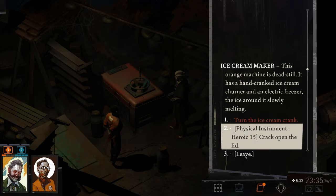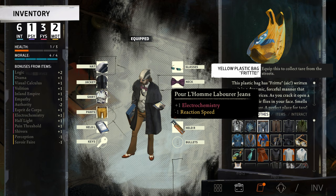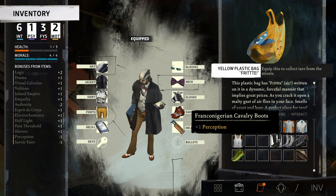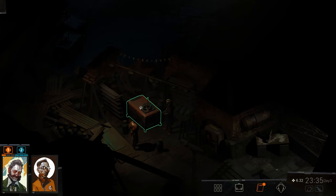I should have done this before, but now we're gonna check to see if there's anything we can do to add to physical instrument, besides obviously taking some drugs. Let's see about physical instrument — no, no, no, no, no. Oh boy. Tank top — okay, we have one more. Let's give it a shot.